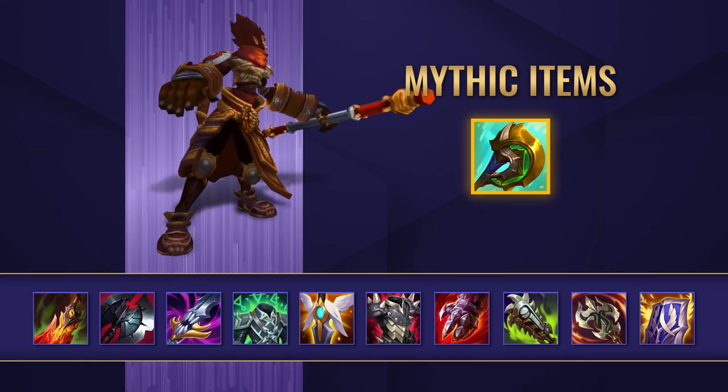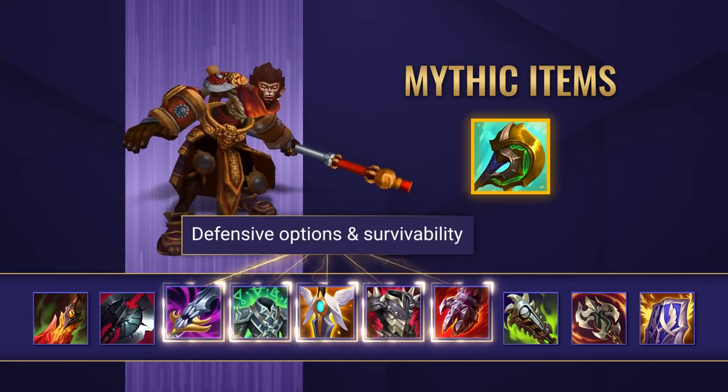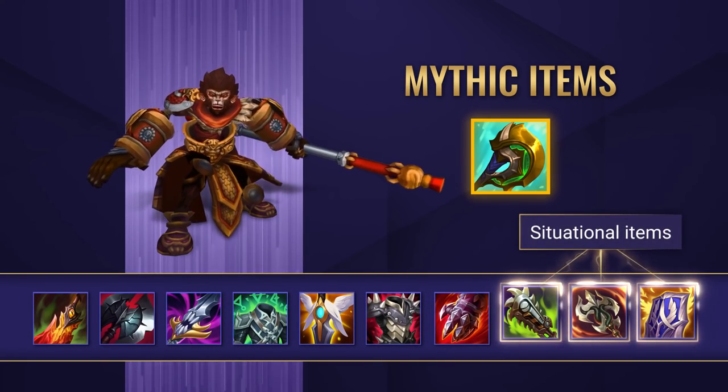After that it comes down to what you actually need depending on the game. For magic resist you can go for Maw or Spirit Visage. For armor items you can opt for Guardian Angel or Thornmail. Or as a general survivability item, get yourself a Sterak's Gage. Some other situationally good items are Serpent's Fang, Ravenous Hydra, and Randuin's Omen.